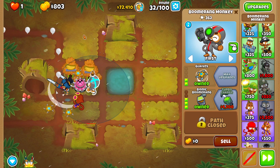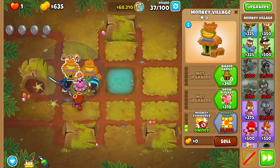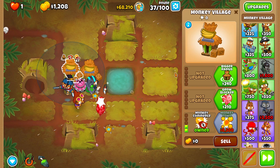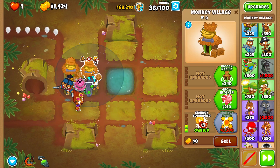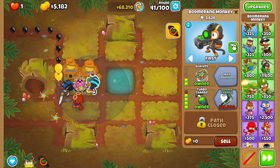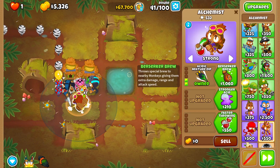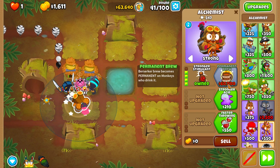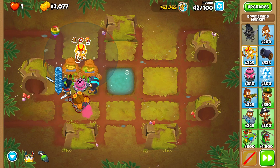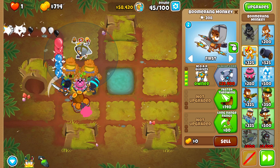Let's upgrade this Boomerang Monkey up to Glaives, then save for Turbo Charge. Round 37 — Turbo Charge acquired. We have $68,000 to work with, so we can buy an MIB, a Stronger Stimulant, and Primary Mentoring. With $33,000 left, the first thing I want is a Stronger Stimulant — that's definitely a tower we need. Then I'll grab another Boomerang Monkey and upgrade it to More Glaives.